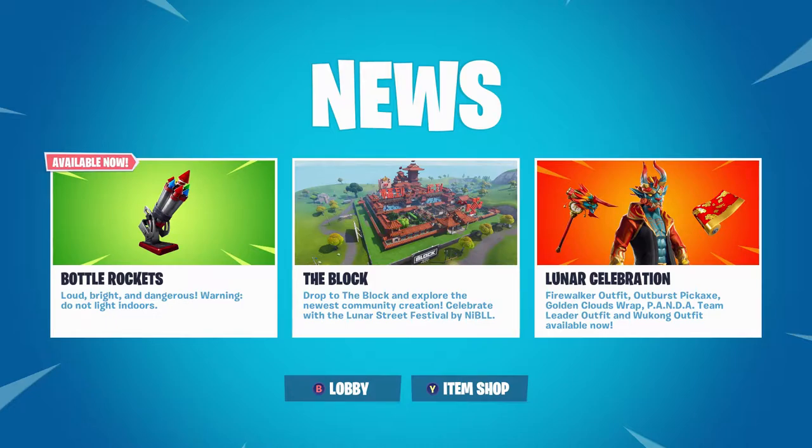With that update we did get a brand new item — the bottle rocket. It's available now. I've heard they're absolutely terrible; I haven't been able to try them because they basically just shoot up, curve down, and explode on the ground. It could be fun, but honestly they don't look that great.